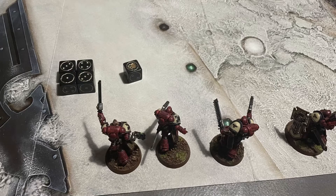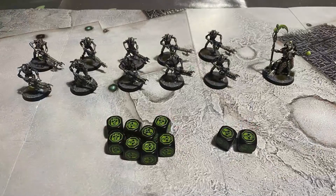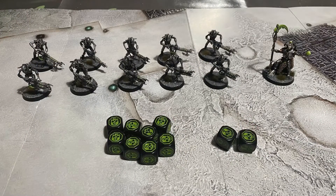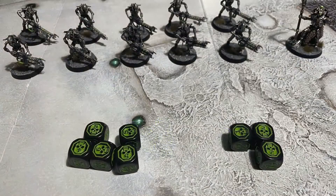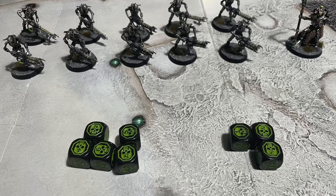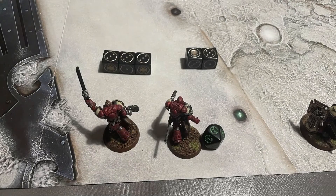The Gauss Flayers then fire. They're within half range so the Rapid Fire rule kicks in and they get ten shots, hitting on twos because of My Will Be Done. Eight of those shots hit, and of those eight, five cause wounds. Three of which penetrate the Marines' armor, killing one Marine outright and leaving another on one wound.